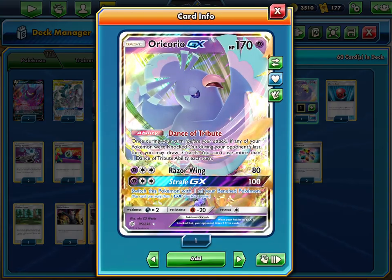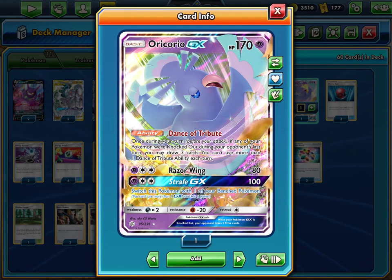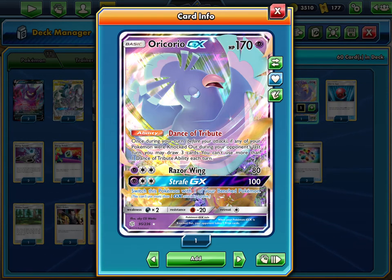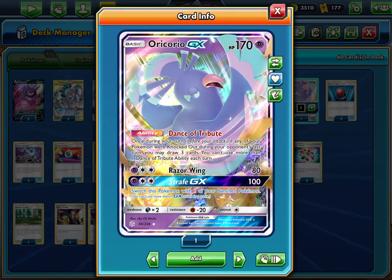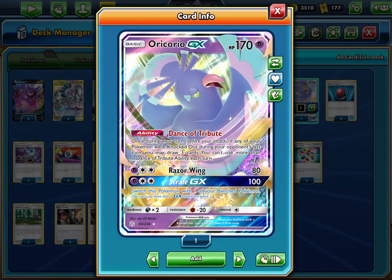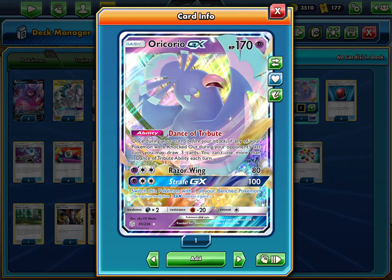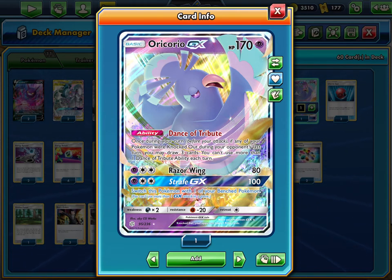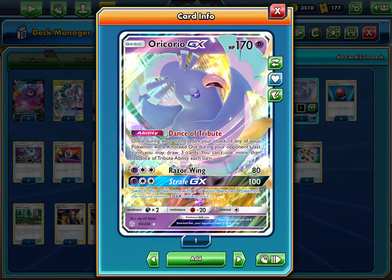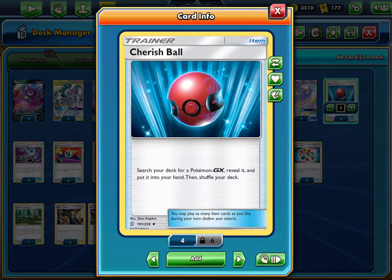Dance of Tribute is pretty good — when your Pokémon is knocked out you can draw three cards. If you get knocked out after taking a knockout, you can go Crobat then Dedenne plus Dance of Tribute and literally see a ton of cards — up to 21 or 22 cards that turn if you go Crobat for six, then Professor's Research and Dedenne. Dance of Tribute is a pretty solid ability.